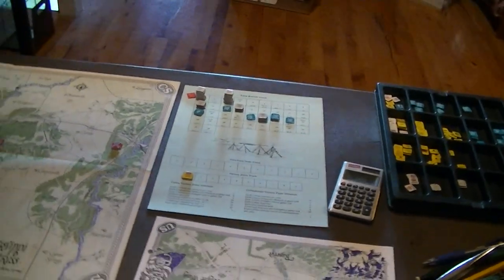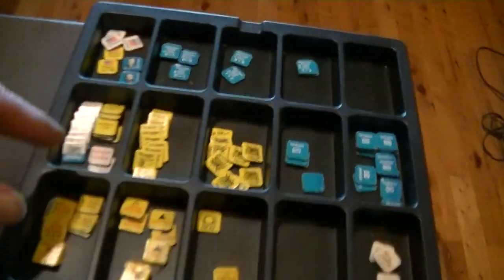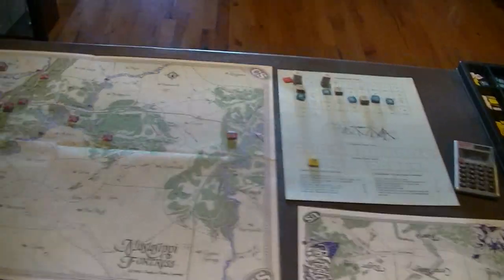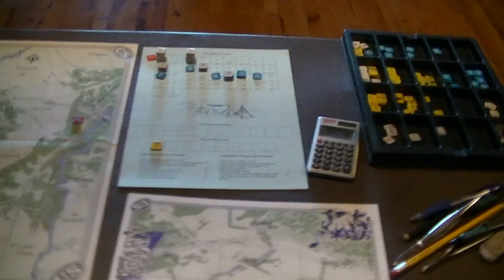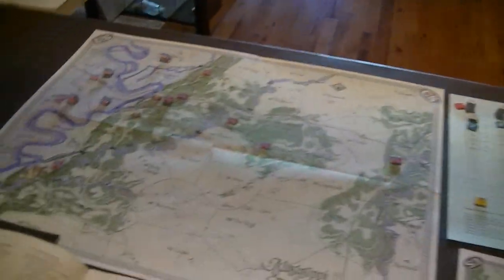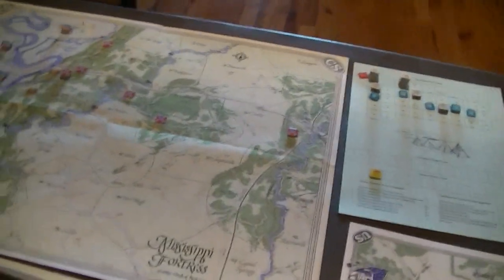Leaders are also in the game, rated with an attack and a defense value, which only matters in combat. Otherwise leaders are really just there to trace communications lines. This particular game has some gunboats and steamers as well, which are just counters that the Union has, along with a pile of optional units.